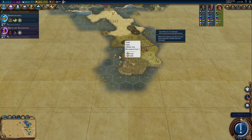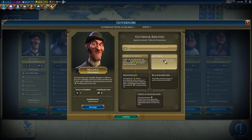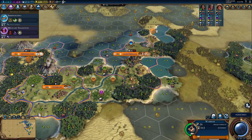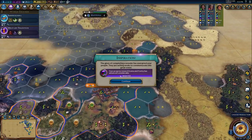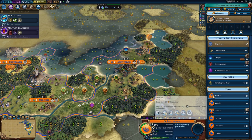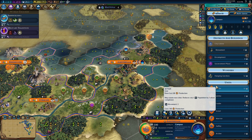We have a governor to promote — let's do Provision. I want Provision because after this we are building a ton of settlers with our capital. Oh yes, we got the Temple of Artemis! Plus one amenity right away. Let's build the campus, then go for settler after settler after settler.